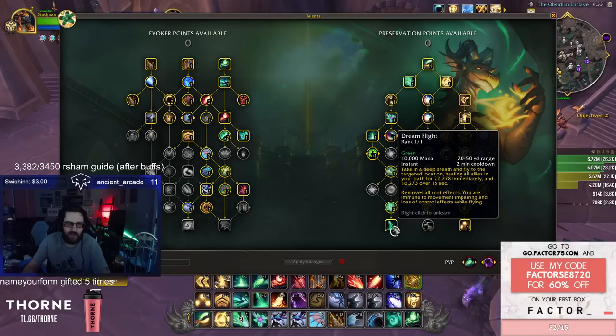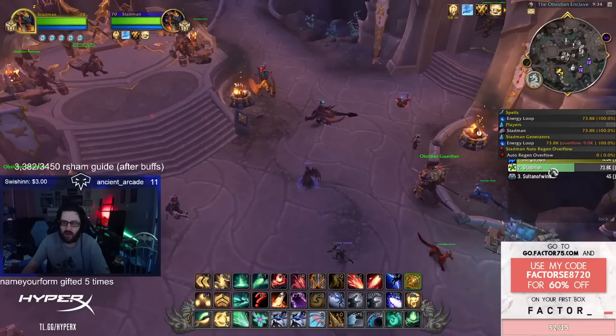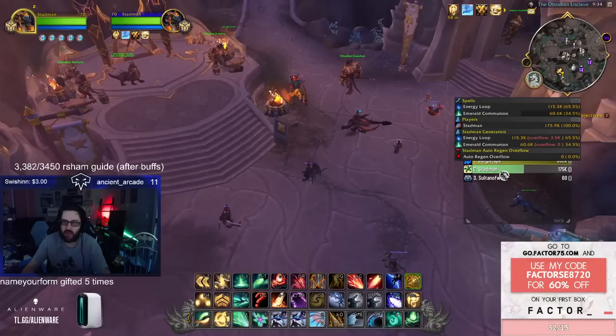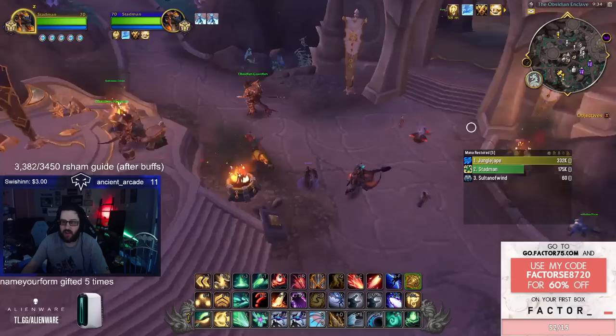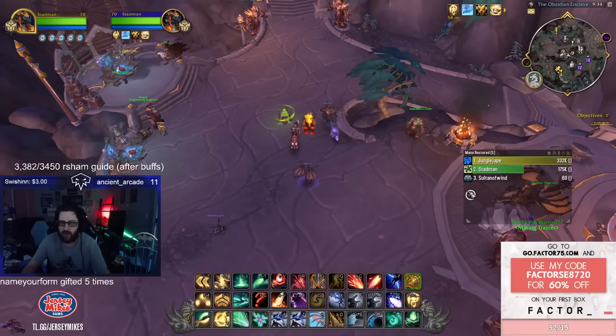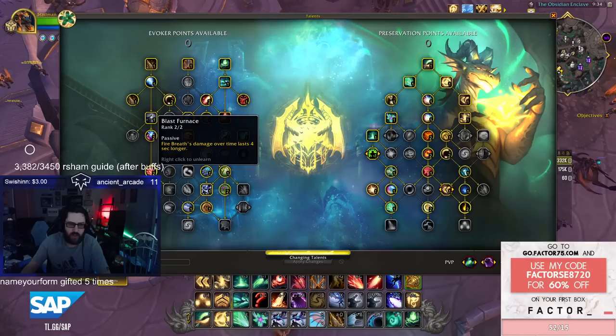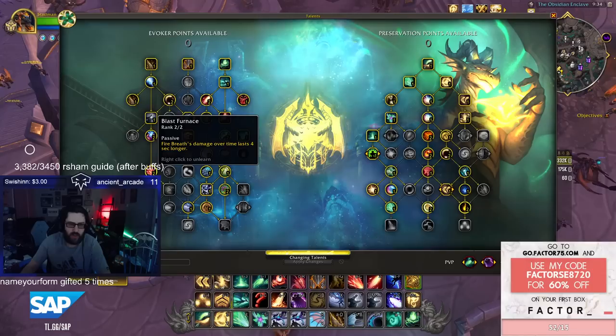For normal threes, I've generally been taking Dream Flight out and putting points into Energy Loop because a lot of games come down to mana. Energy Loop is really crazy — it gave me 9k mana in one game, 80k in another, and 115k in a long game. I'd definitely recommend trying it. This would be like a 2v2 build where I go all the way down to Blast Furnace, sacrificing some things like Renewing Blaze and Double Wall.